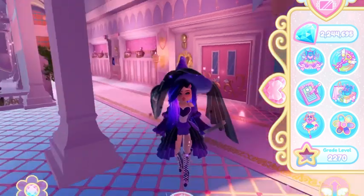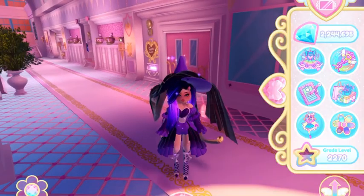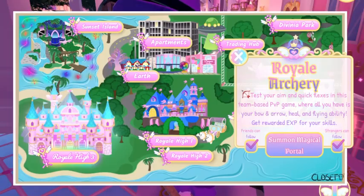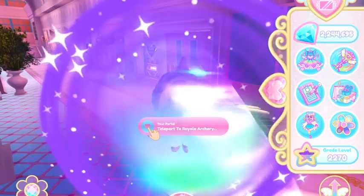Royal High hasn't actually added to the Royal High school classes, so the only way to access it is by going to your castle map, Royal World, and then Royal Archery. This used to be called Battle at Royale but they changed it to Royal Archery because it's the new classroom.